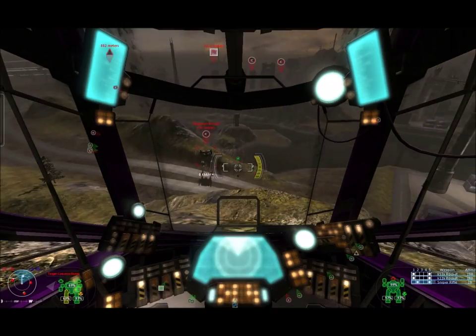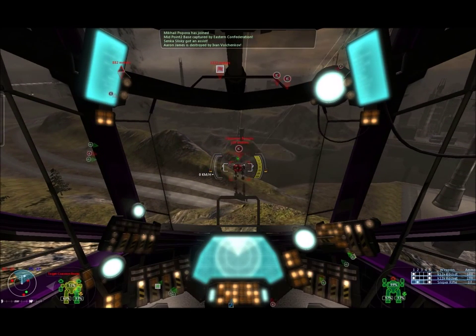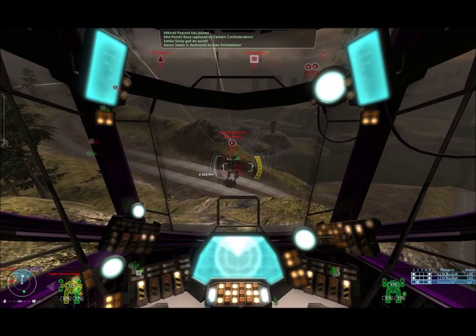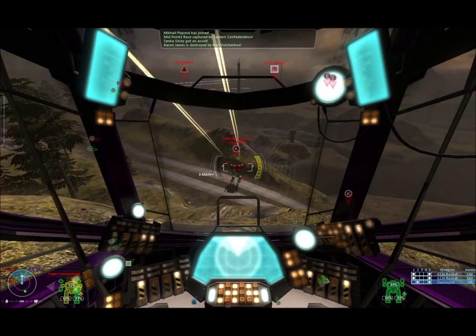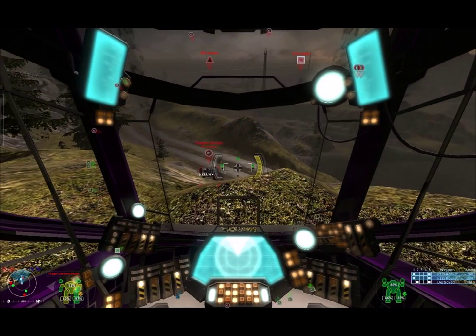What you see now is some zoom modes. The zooms are handled by your visor on your helmet, so you can see the cockpit in your first zoom mode, and obviously when you zoom really far out you can't see that. But it's a pretty cool feature.